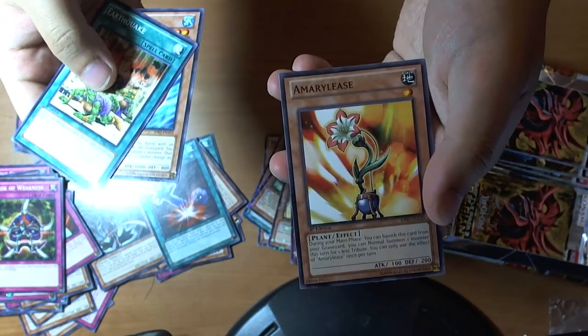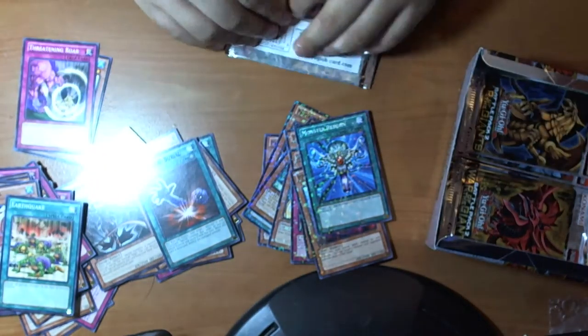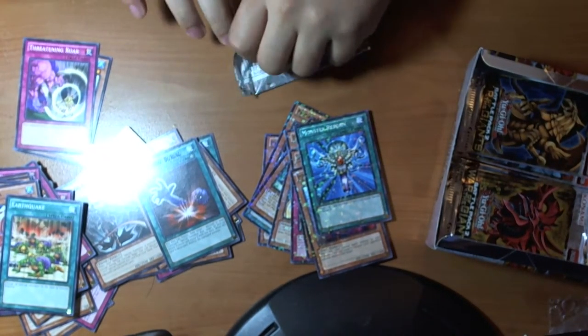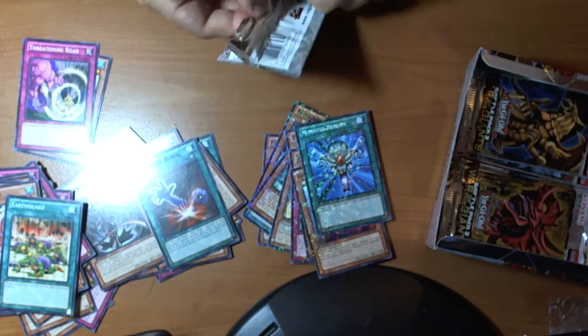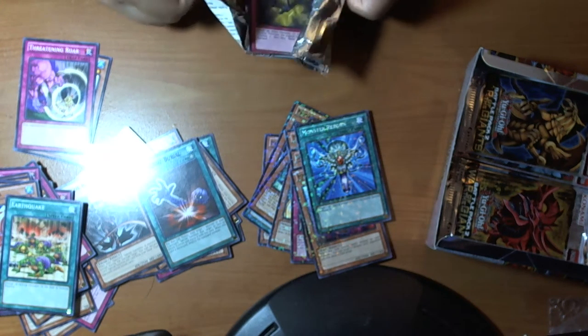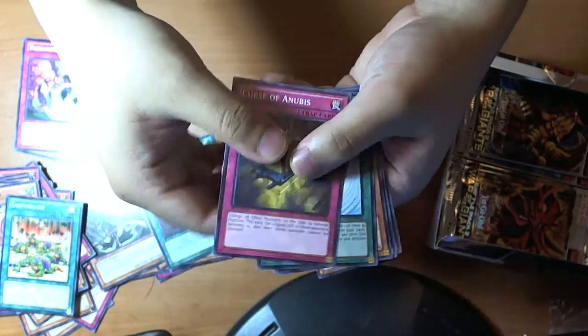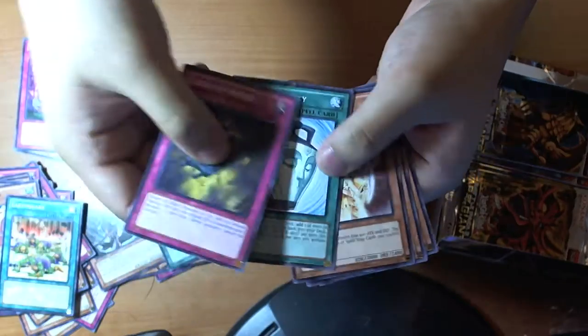Earthquake. Is that a Mosaic Monster Reborn? Oh, that's pretty neat. Premature, Shock the Puss, and Emerilis — is that what it's called?